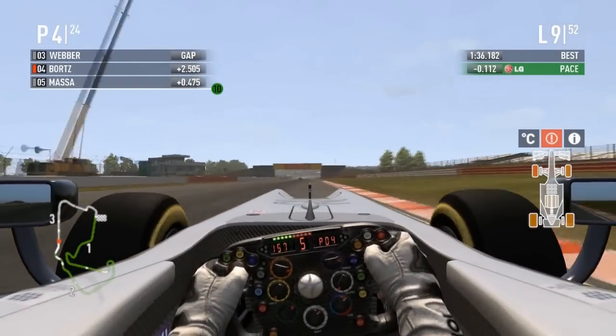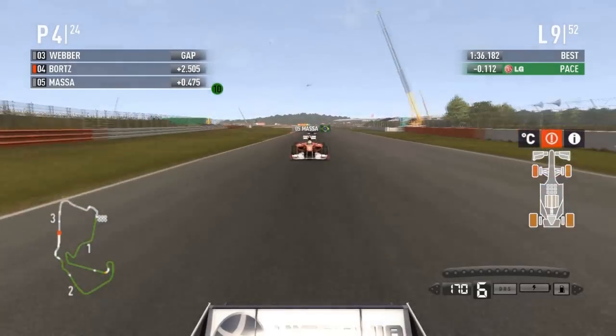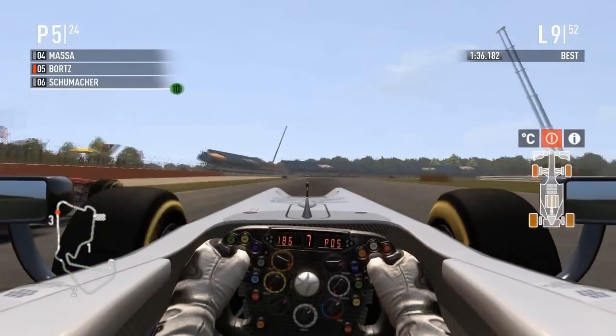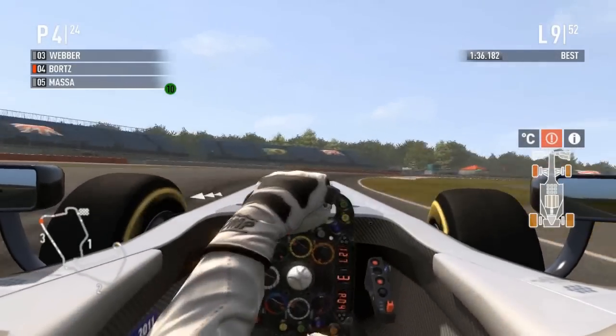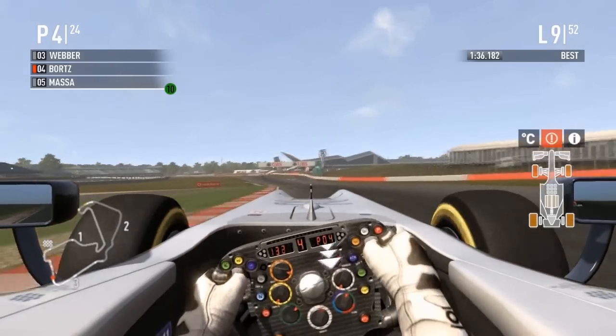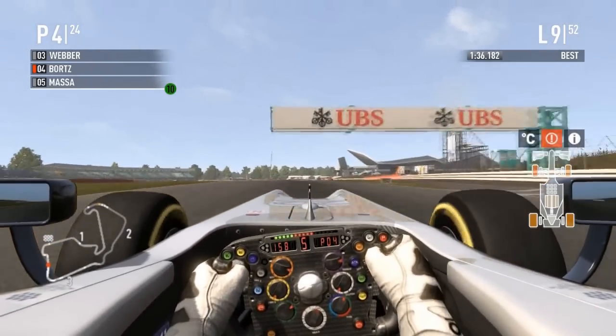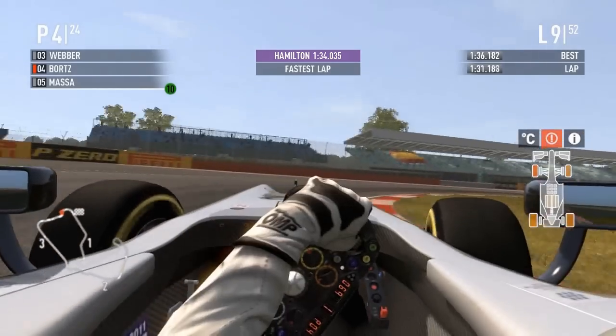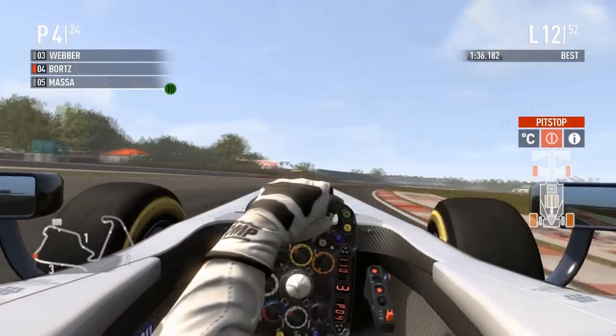Now we have to deal with Felipe — half a second behind Bortz and closing massively! Massa on the outside — not going to get Bortz in this corner. Bortz brakes nicely and takes the inside line. Felipe swings back out — what is he going to do? Is he going to try the inside? No, he's not. Hamilton just set another fastest lap of the race. We're now on lap 12.